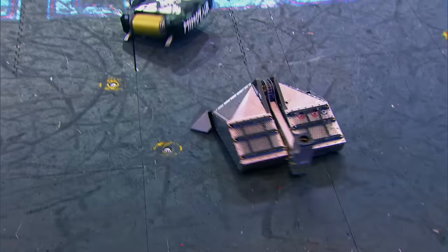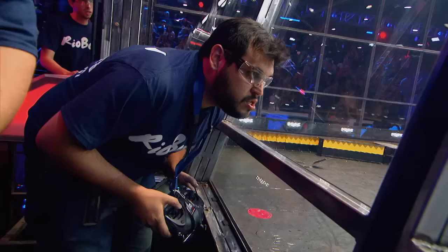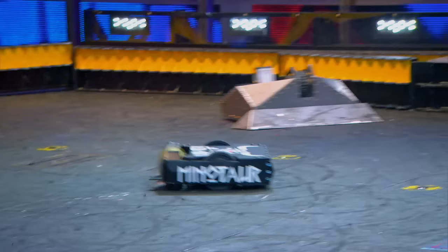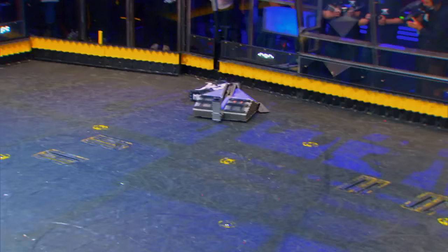Minotaur trying to attack the flank of Blacksmith, but Al Kindle's keeping that big wedge in front of him. You can hear Minotaur spinning working — sounds like a jet is about to take off here in the Battle Box. Minotaur gets thrown into the rails by Blacksmith, who nearly gets taken out by the pulverizer.